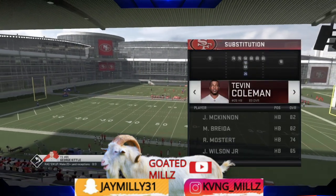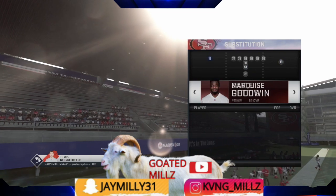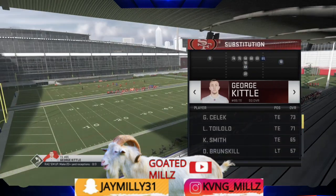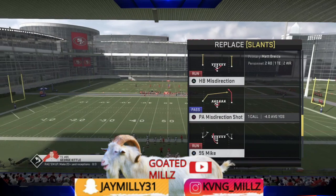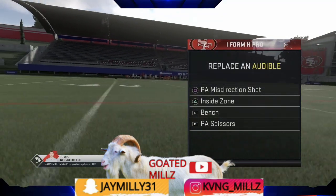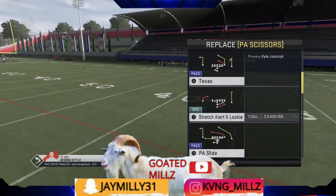For this scheme, all you want is your fastest running back — this would probably be Breida — and your two best receivers on the outside, and a decent tight end. The plays you want to have are: Square — PA Misdirection Shot; Triangle — Inside Zone; L1 — Bench; and R1 — Stretch RPO.